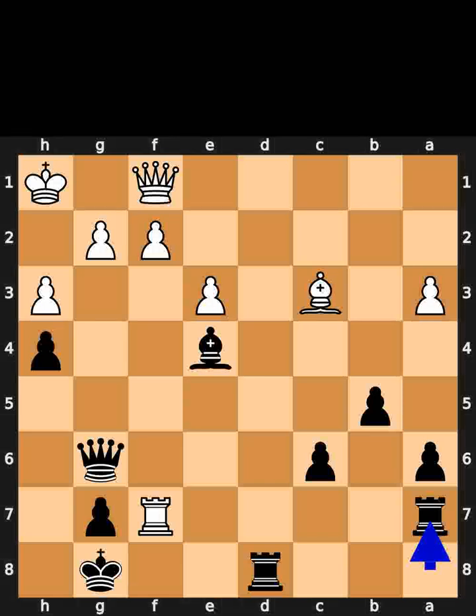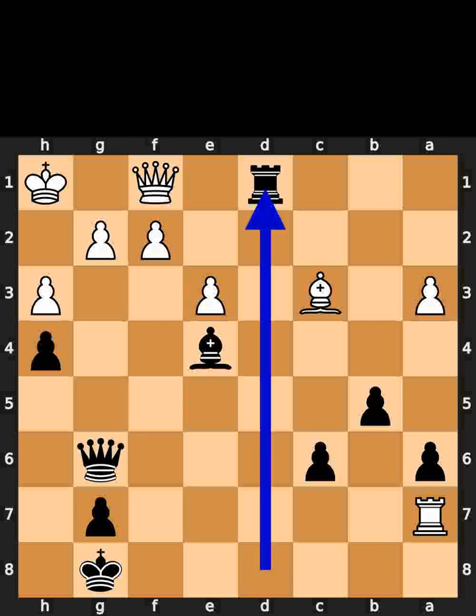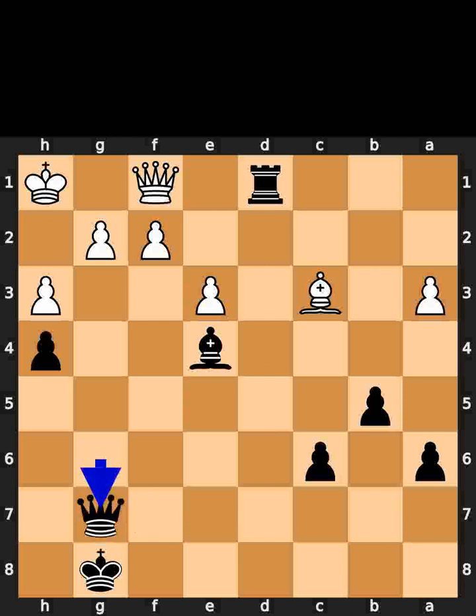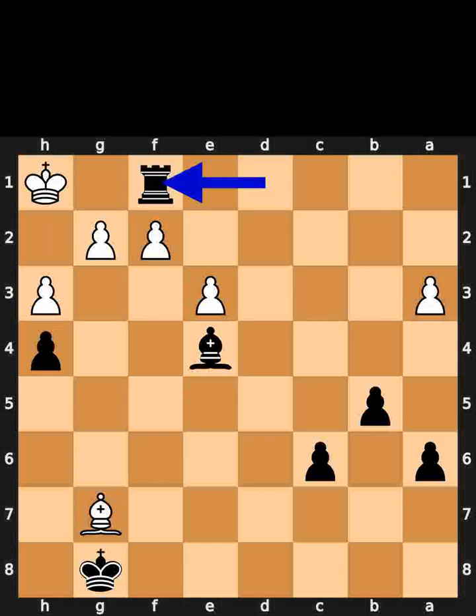Black takes the rook on a7 using the rook. White takes the rook on a7 using the rook. Black plays rook to d1. White takes the pawn on g7 using the rook with check. Black takes the rook on g7 using the queen. White takes the queen on g7 using the bishop. Black takes the queen on f1 using the rook with check.